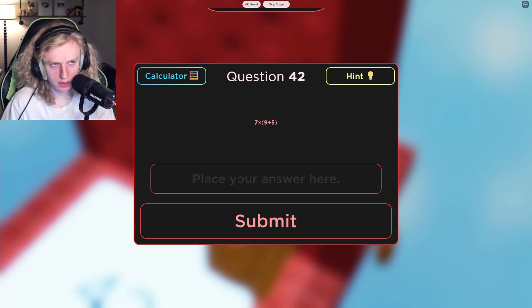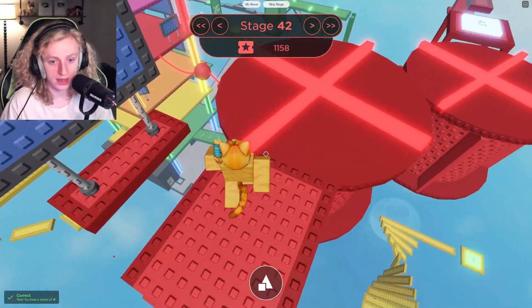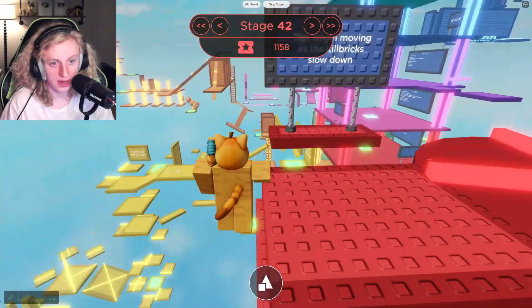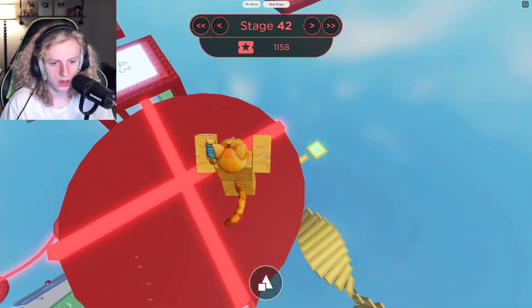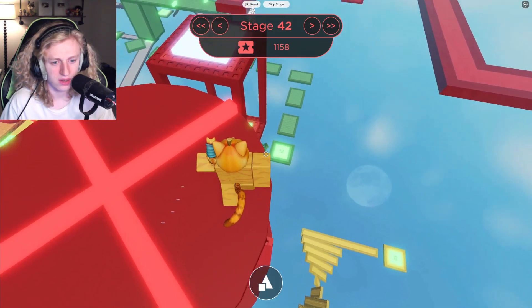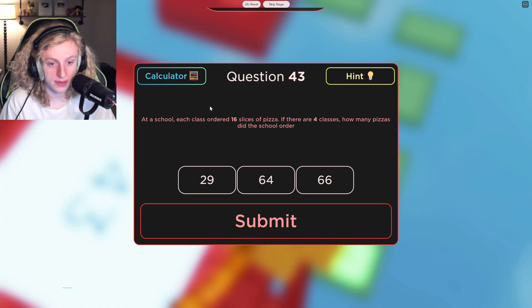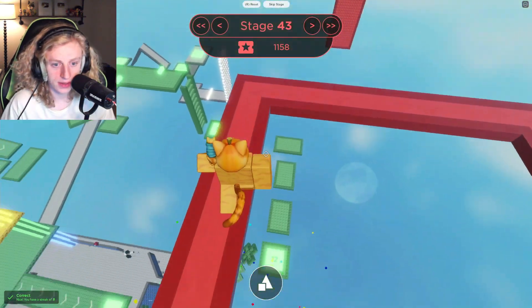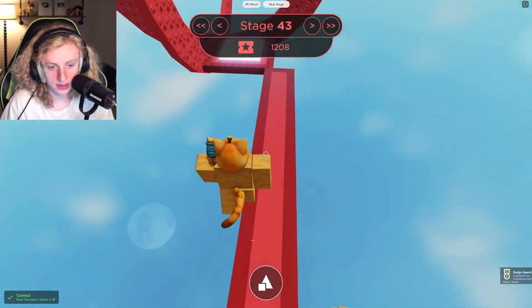I don't know what that sign said. Maybe I can read it now — 'begin moving as the kill bricks slow down.' Oh, I think that's what killed me. At a school each class ordered 16 slices of pizza. If there are four classes, how many pizzas did the school order? 16, 32, 64. Okay, let's do this!